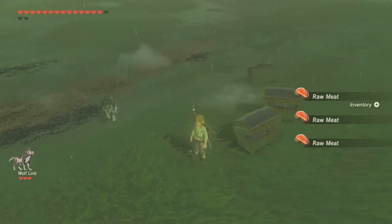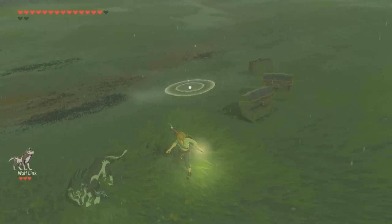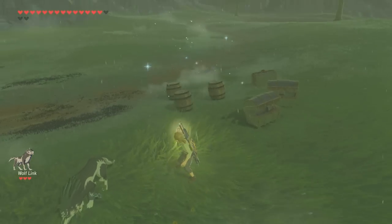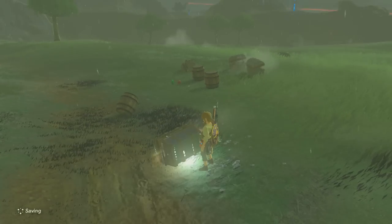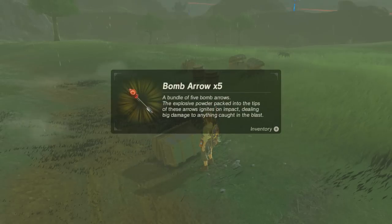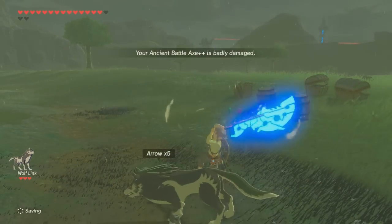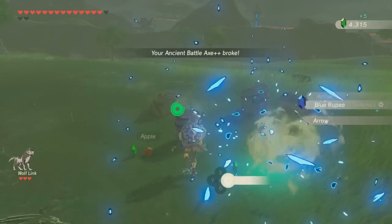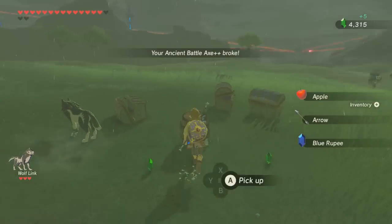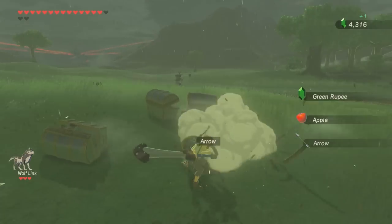Finally we have 8-bit Link. We got a bunch of barrels and bomb arrows times five. Let's see what's inside those barrels — more rupees, more rupees.